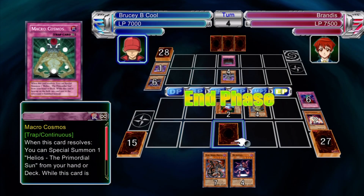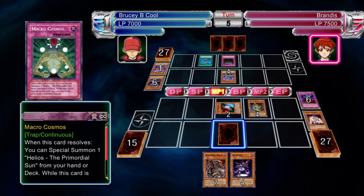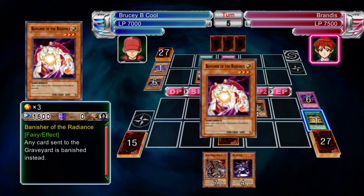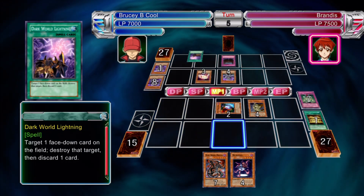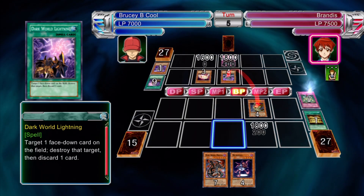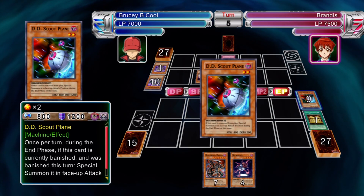Another thing to watch out for with her deck: although the monsters are kind of standard and some are subpar for a beatdown, don't take it lightly. She can draw into Solidarity — and because she only runs fiends, she gains an instant 800 attack on each of her monsters. So a 2300 attacker becomes 3100, which can obviously run over a lot of things.